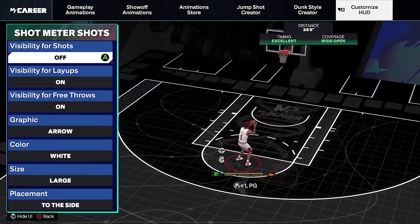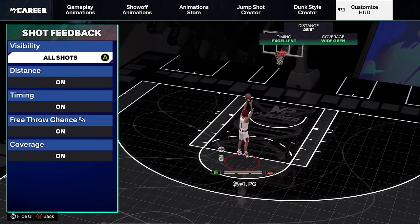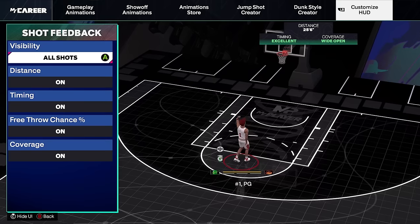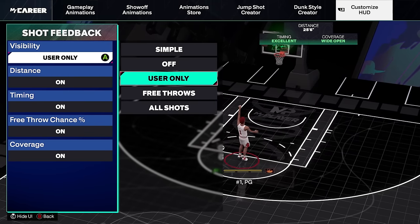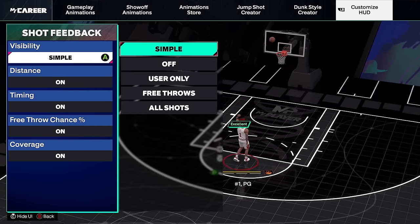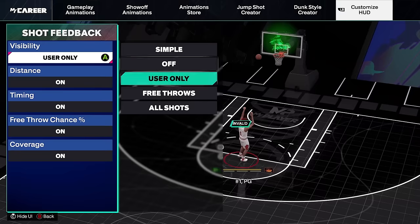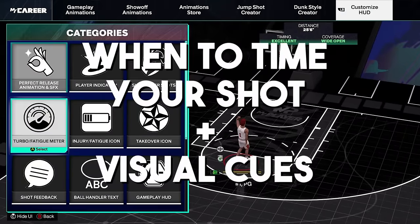Make sure shot feedback visibility is on for all shots — this tells you whether your shots are open, contested, slightly late, slightly early, or green. If it's not on and you miss a jump shot, how are you going to know if it was slightly early or late to adjust on the next shot? If you want instant greens that show immediately like 2K20, put it on simple. Personally I go all shots so I can see how open or contested my shot was. You can also adjust other settings here, but that covers taking off your meter.